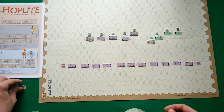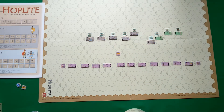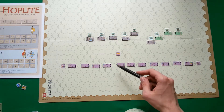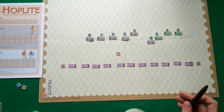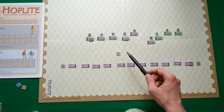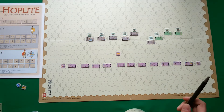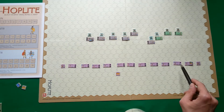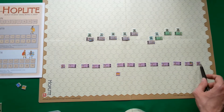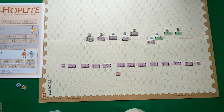I remove the Sparta hoplite activation marker and draw another — it's the Athenian momentum marker, so the Athenian player may activate any of his units. We have only one formation on the board since the cavalry is part of the overall formation according to the special scenario rules. I'm going to move the cavalry units first — they are fast with eight movement points, though their troop quality of five to six looks decent, but they are not very good in frontal combat against a phalanx.